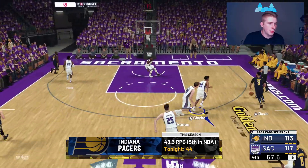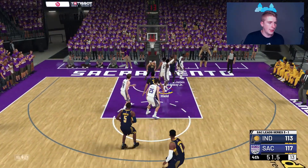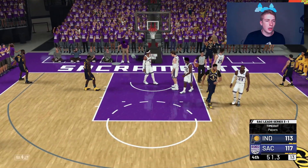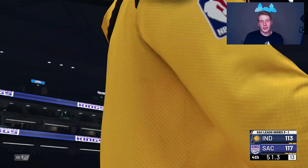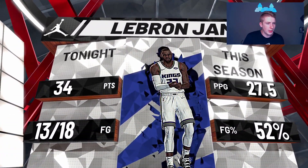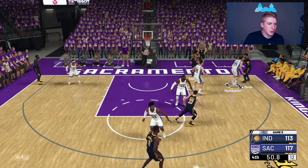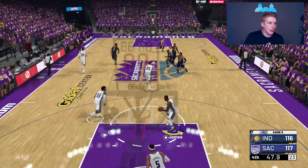I try to get Buddy Hield in the corner for a three — contested, no good. Let's go — that's a block! Another block! Now 51 seconds left. Indiana calls a timeout of course — they're trying to come back from a 3-1 series deficit. It's not going to happen, but they still have 51 seconds so it's not impossible. LeBron James with 34 points, averaging 27.5 per game this season, still feasting at age 35-36. They get to AD and — ooh, that's a wide open three I just let happen.